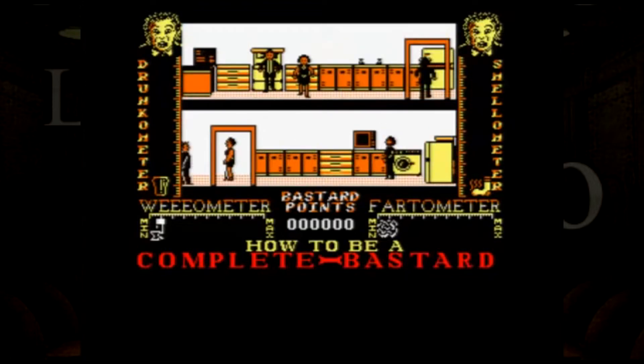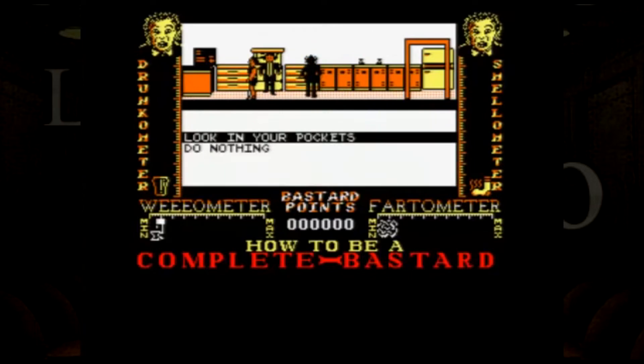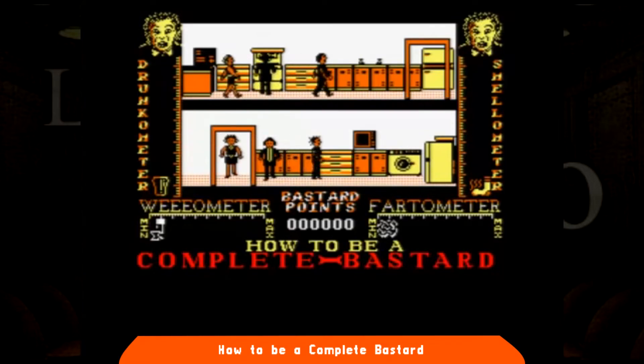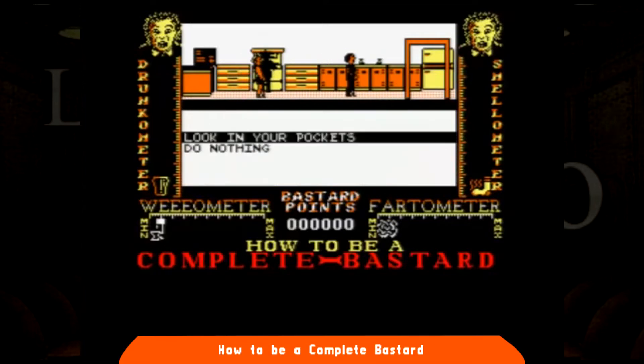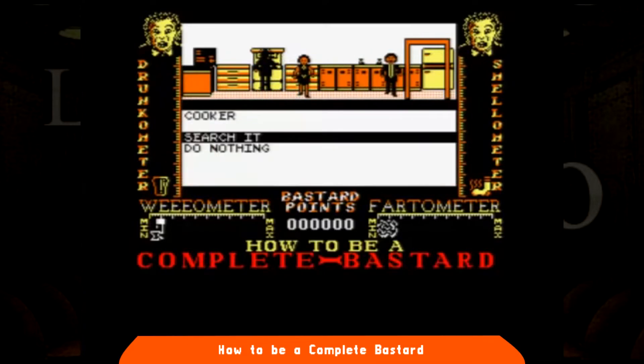In questo novembre 1987, How to be a Complete Bastard è il secondo tie-in direttamente derivante da un libro. Come si può intuire era di stampo umoristico, scritto da un comico britannico particolarmente estrionico. L'obiettivo in How to be a Complete Bastard è quello di infilarsi in feste e rovinarle nelle maniere più disgraziate possibili, come ruttando e scoreggiando a ripetizione, emettendo i fumi più maleodoranti possibili.